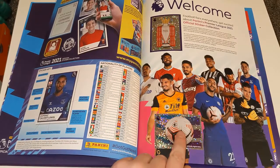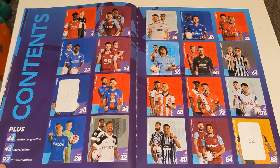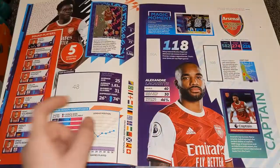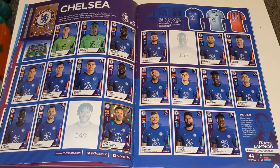So for the first page we've completed that — we've got the match ball and the Premier League trophy. For the table of contents, we're still needing two stickers. Here's Arsenal, we're still needing three stickers on the main page and two on the second page. I'm just going to show you some of the main team pages.